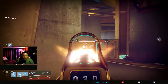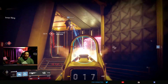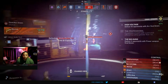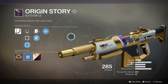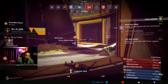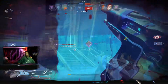Coming in at the number one spot is one of my absolute favorite guns in Destiny 2 — Origin Story. This gun was number two on the kinetic legendary list for PvE and grabs the number one spot for PvP. If you don't have this gun, you must get your hands on it. You can acquire it during the campaign from Zavala, where he gives you a choice between Origin Story, Nameless Midnight, and Nightshade. They're all excellent weapons, but for overall excellence in both PvE and PvP, Origin Story is the best choice.